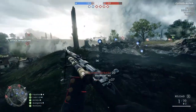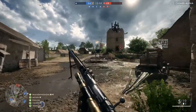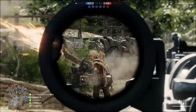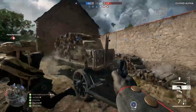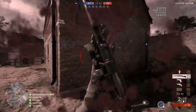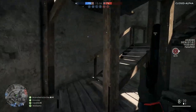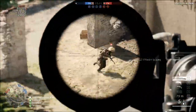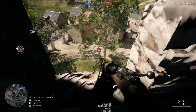We already know there are going to be significantly more gadgets for the other classes. There's a mortar which I believe is going to support, and dynamite which I think is going to assault, though maybe they'll give it to another class as well. We don't know what's coming to the scout class yet. I would love to see dynamite for the scout, and it would also be pretty cool to have binoculars that could call in artillery strikes like in Battlefield Bad Company 2 — being able to call a strike on a tank that was just camping across the map.